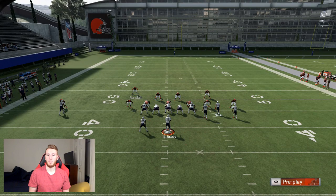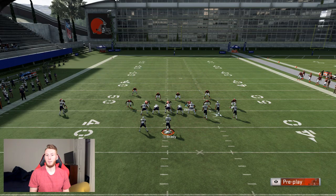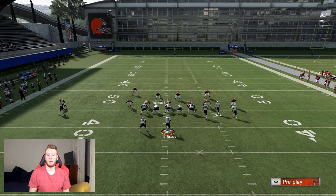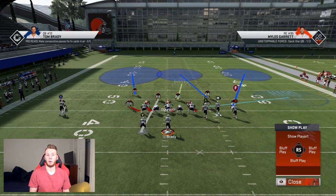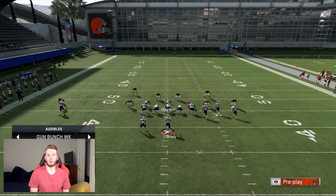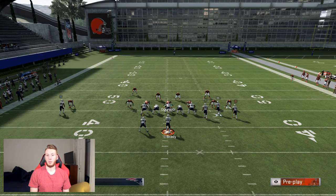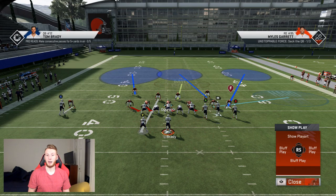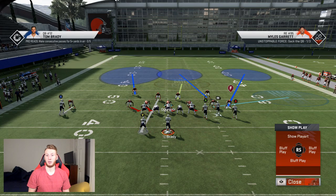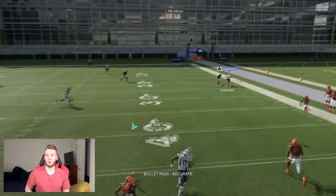Maybe you want to keep a deep half on the left and stay in your cover two shell because you want the cloud flat on the left. Maybe you want to play man to man on the outside right here and leave your deep half. But now you want the cover three shell on the right, and you can create it with quick adjustments. Maybe you want to put a hard flat on the right. Now you have a great defense - you can man the iso side. You have a cover three shell on the right where you're going to take away the deep corner route.